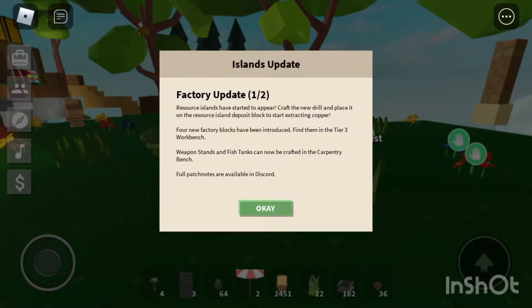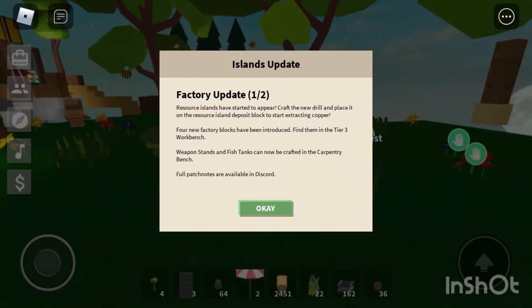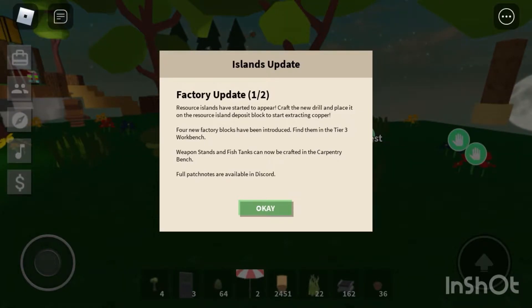Welcome back! I just joined Skyblock to find out there's a brand new update that just dropped like two or three minutes ago. The Factory Update — part one of two: resource islands have started to appear. Craft a new drill and place it on the resource island to start extracting copper, which is actually really cool for Skyblock to do.